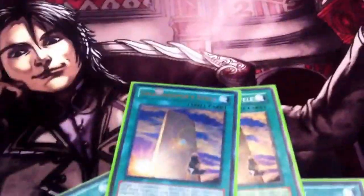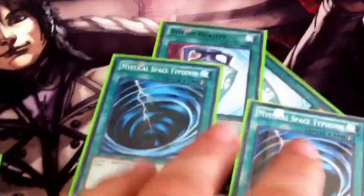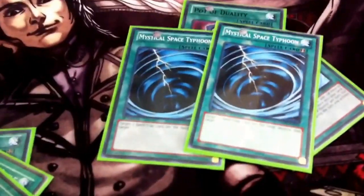Starting with spells: still have three Necro Valley, two Stele, and a Royal Tribute for the royal pyramid. Two Pots of Duality — don't think I need three. Two Mystical Space Typhoons, one Book of Moon. Still maining Dark Hole and still sticking with Magical Dimension — I use this card every game, it is just a powerful, powerful card in this deck.